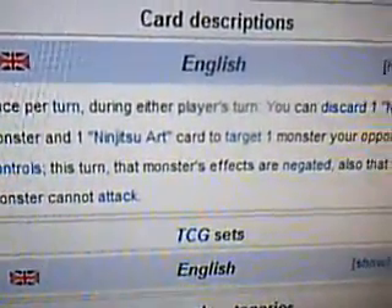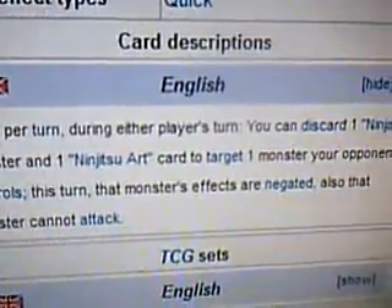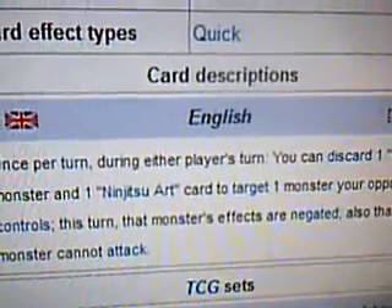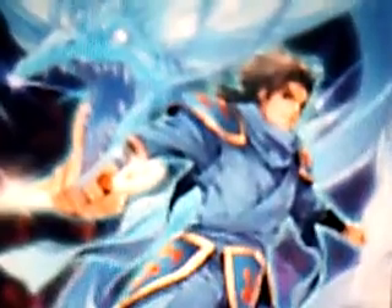Description: Once per turn, during either player's turn, you can discard one Ninja card and one Ninjutsu Art card to target one monster your opponent controls. This turn, that monster's effects are negated. Also, that monster cannot attack. That's pretty good.